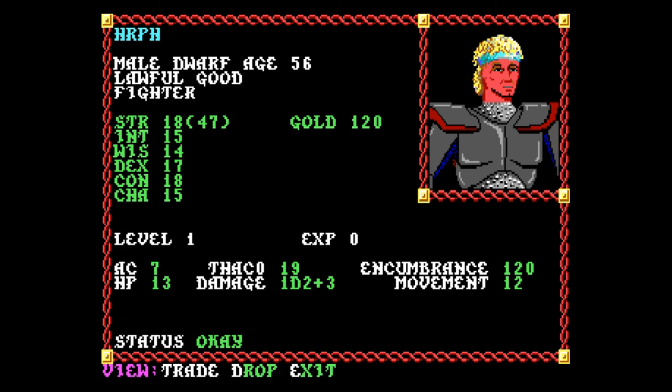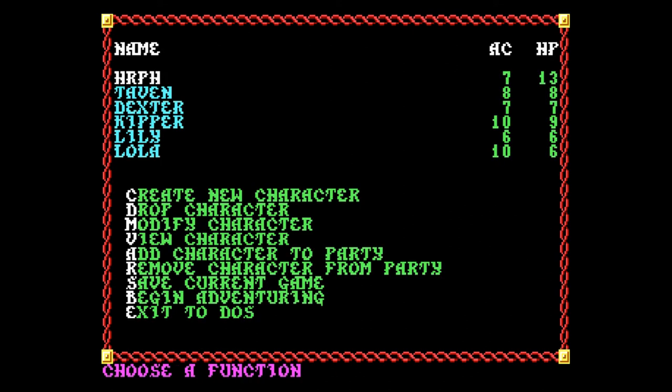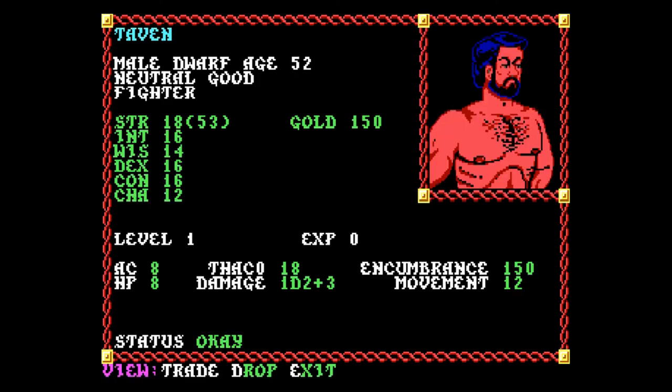Fighters need strength and probably some dexterity, so I kept rolling until I got a really good strength — he's got a maximum of 18 strength. I think the highest goes to 18 with 99 in parentheses. You can pick from five or six races, male or female, and choose a class: cleric, magic user, fighter, or thief. I had no idea what to do with thieves, though I know they can backstab.